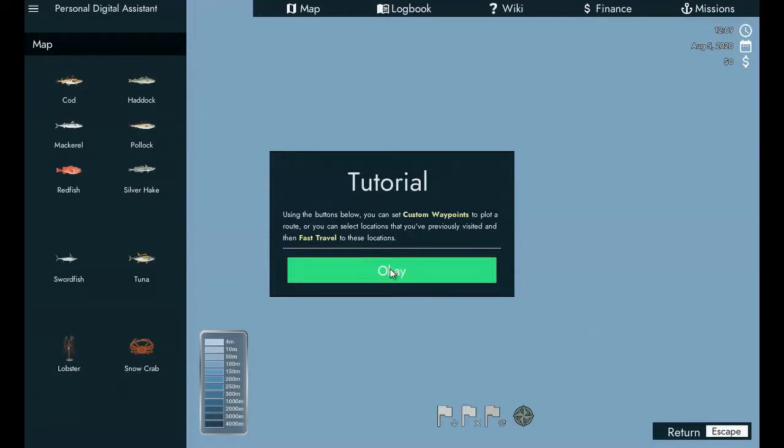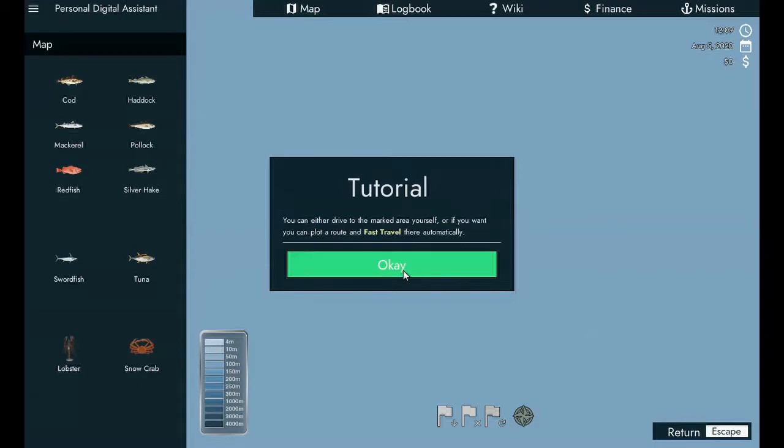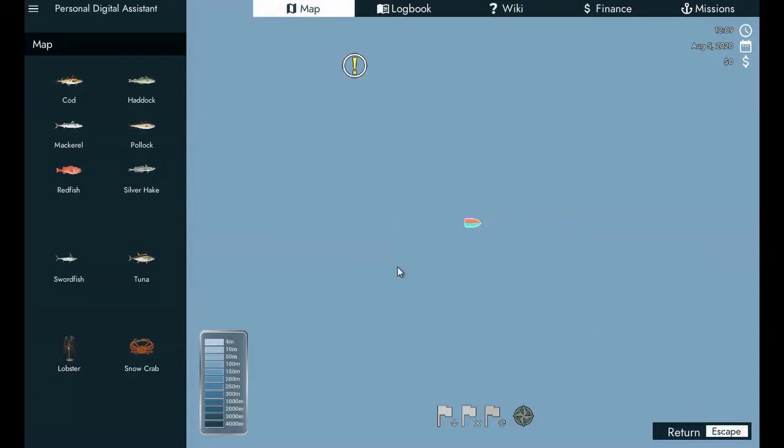You can open the map by pressing M. Standard, custom waypoints. So they want us to go there. How do I put a waypoint down? Oh yeah, that's right - we have to press that button. Then we can fast travel there, like that.